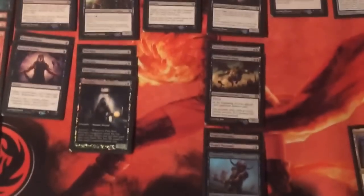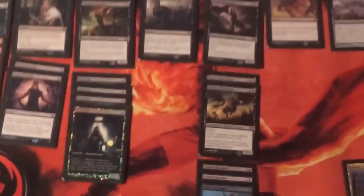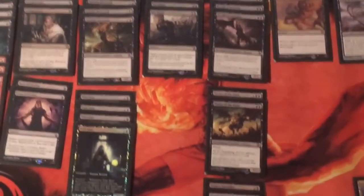The land base is 22 land: 21 swamps and a Nykthos. Pretty sure you can work out why they're there. Well, that's my deck. I've been playing this deck quite a long time now and it's proven to be really, really consistent overall. I really like it — I hope you guys will too. Thank you.